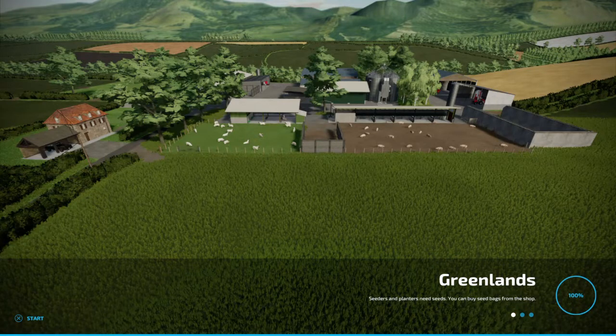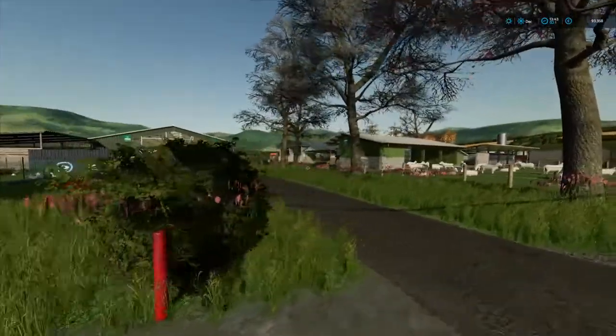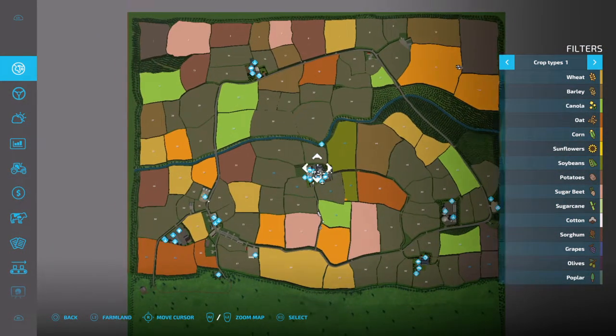I picked the Greenlands map to show you how to do this because on this map you've got two cow barns, two sheep pens, and two pig pens as well — there's two of everything. So I'll show you exactly what's going on. Let's get into the map.